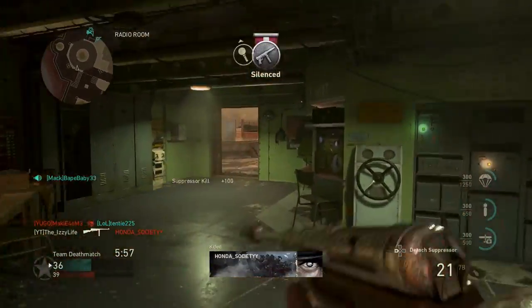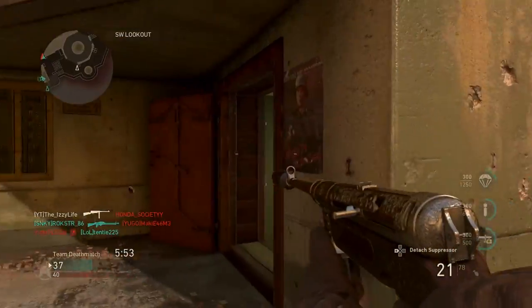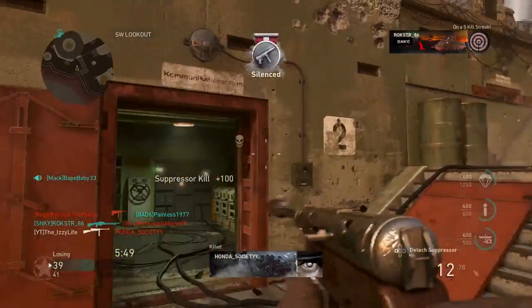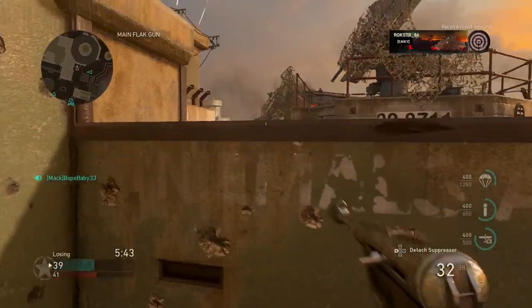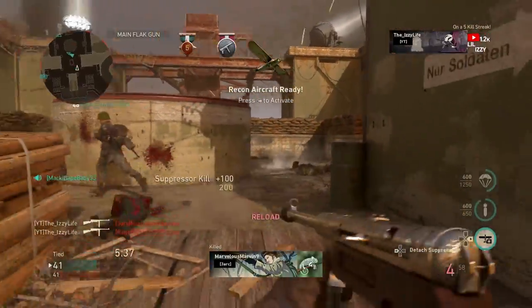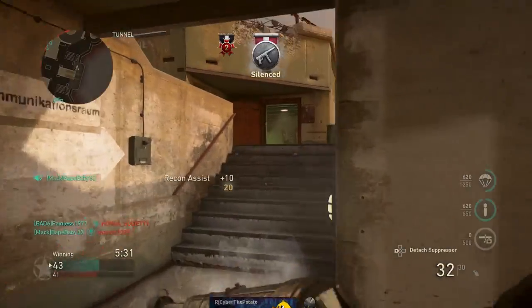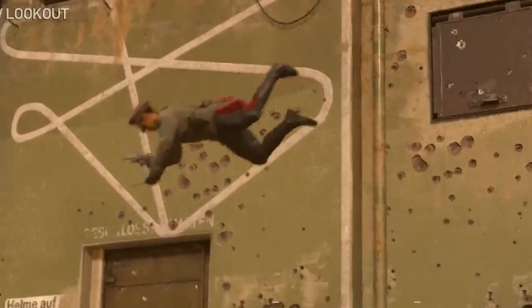Obviously how well you do also depends on the enemy team. If they're running UAV, that's probably your best bet, because once UAV is up they're distracted — they're looking at all the little red blips around them, and while they're doing that they're not paying attention to you, who essentially does not exist. So if they have UAV up, you're solid.